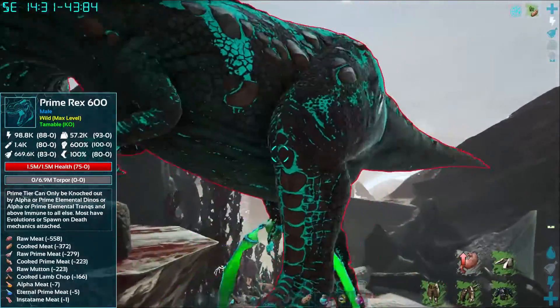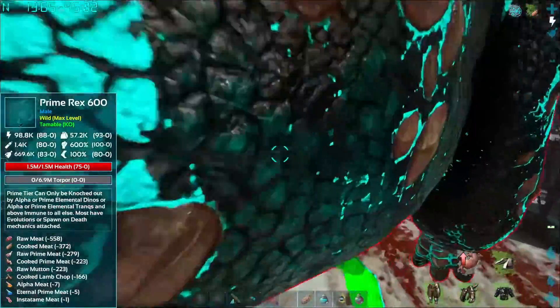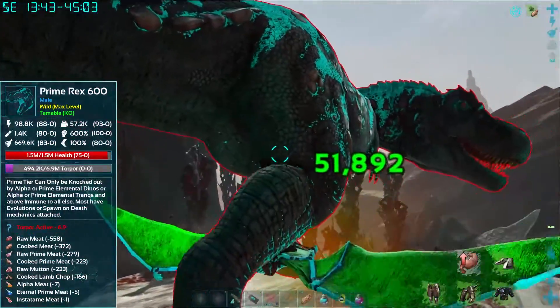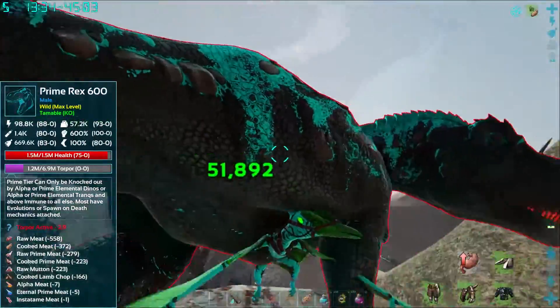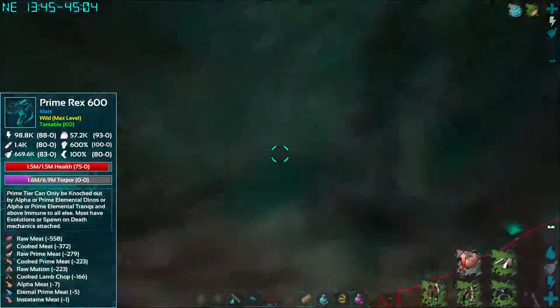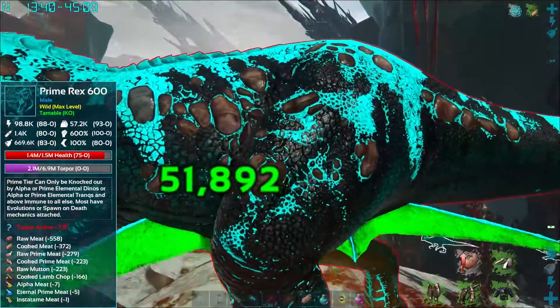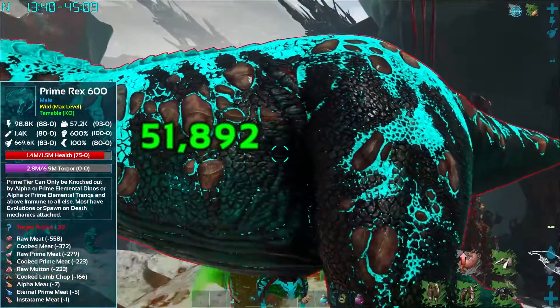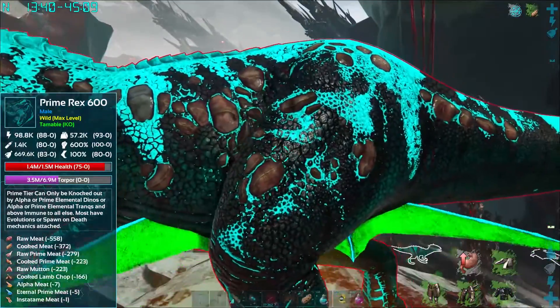Not the best view because we can't see anything, but that's fine. Let's do right here — are we safe? There we go, 6.9 million torpor. This won't take too long. This bird's amazing, makes this absolutely amazing to do. You still got to be a little careful — if he turns and hits you he can do a little bit of damage, but he's not too bad. Our bird is pretty sturdy, we should be good to go. We'll have a pair of breedable perfect tame prime rexes that we can go ahead and start the collection.